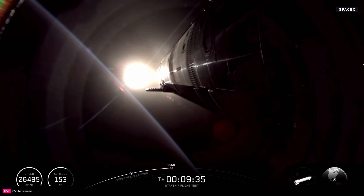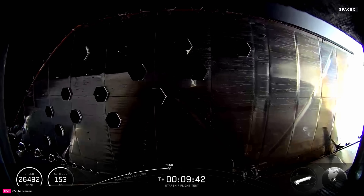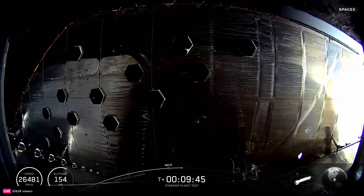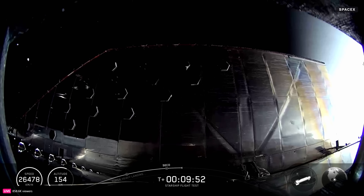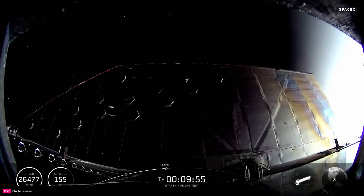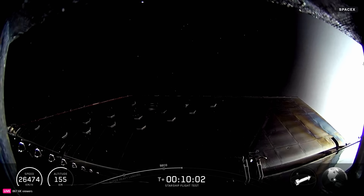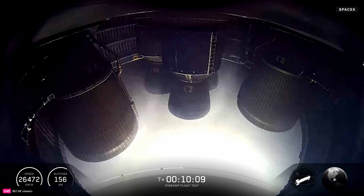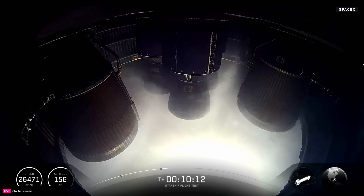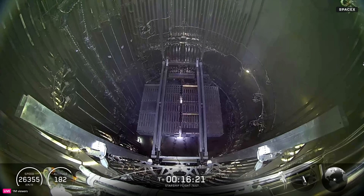Great seeing Super Heavy make its way to the water, but I'm excited to see what ship can do in space. People are definitely happy with how the day's been panning out so far. It's crazy — all this has happened in just 10 minutes. All the objectives were made on the booster, including that V3-style landing burn. Now all eyes are on the ship as we get ready for our in-space objectives. Inside the payload, we've got eight Starlink simulators getting ready to make their way into outer space.